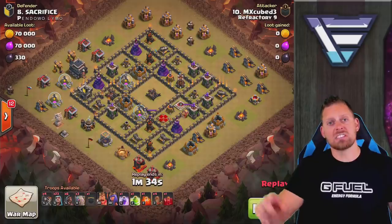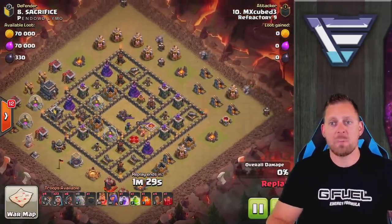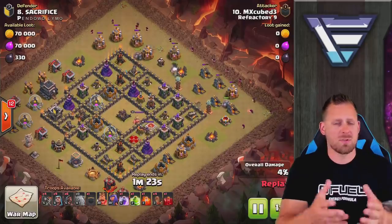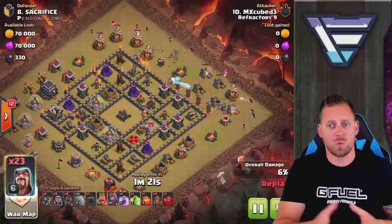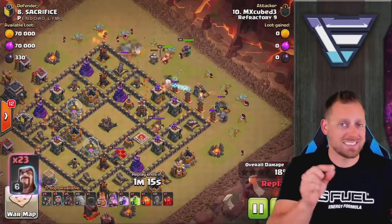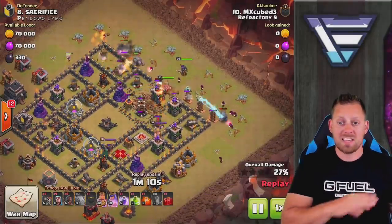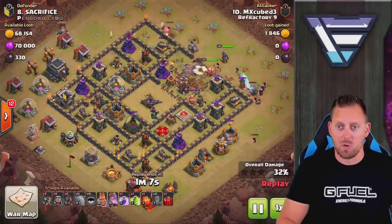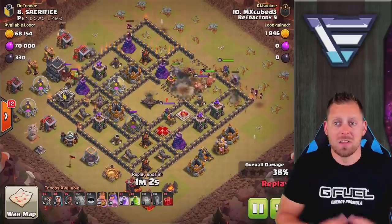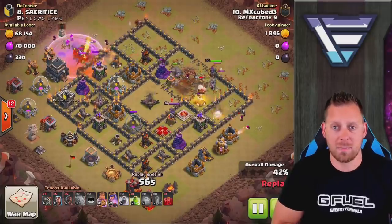The MXG attack strategy is happening right here and we're going to watch it and break it down as it does go down. We have three golems starting out tanking the base from the north eastern side of the base, all the wizards behind. Remember you have 27 wizards, so you can go heavy-handed on the wizards in the beginning of the attack. It's essential that your King and Queen go into the base. Look at this quad quake opening up the entire base. The quad quake was used to open up the beginning of the base rather than the center, probably because of that huge island in the center of the base.